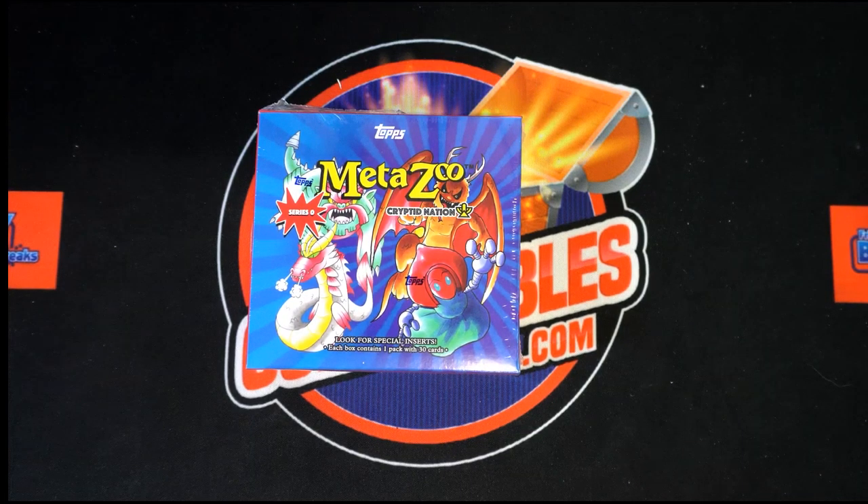Here we go — 2021 Tops MetaZoo Crypto Nation Series Zero. This is a 30-card pack, box 108. We're gonna take our owners' names, randomize them seven times, then take our character names, randomize them seven times, match them up on a spreadsheet to see who everybody's got, and then we're gonna bust into this box and make the good hits happen.